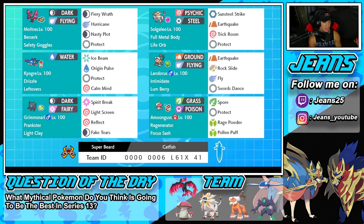It's probably not going to make it because they want to switch up the meta, but I love this Pokemon so much. It's got Prankster alongside Light Clay, and then it has Spirit Break, Light Screen, Reflect, and Fake Out. The final Pokemon on the squad is another support Pokemon, and I really hope it does not make it into Scarlet and Violet — they just need to change up the meta.